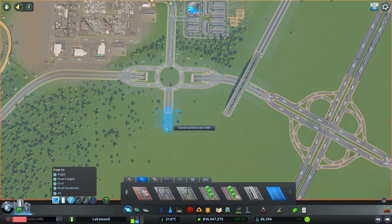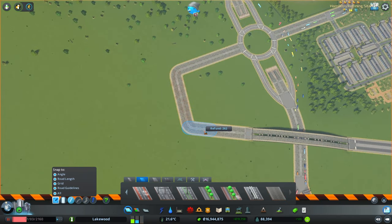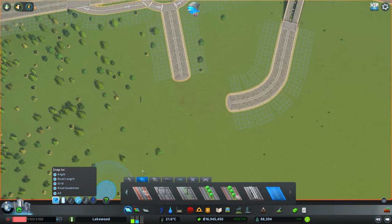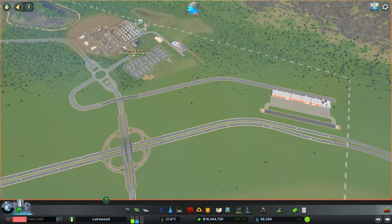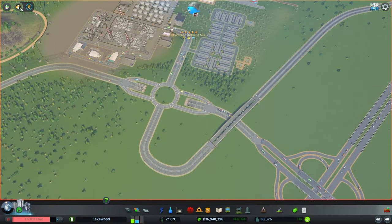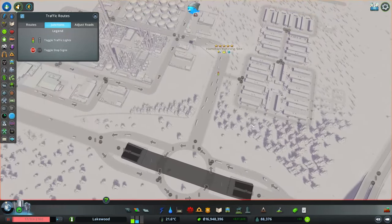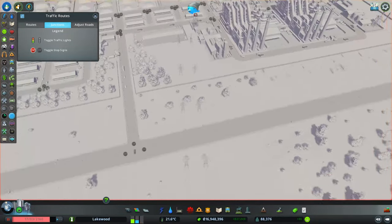We'll connect everything up, bring segments out a little bit more, connect straight, and then delete the extra corners and use the curved road tool to smooth out all the corners for our trucks. I think that's looking pretty good — everything should be lined up. I'm going to resume the game; it'll take a couple minutes for traffic to equilibrate. I also noticed a traffic light at one junction, so we want to get that out and make sure traffic is flowing smoothly.